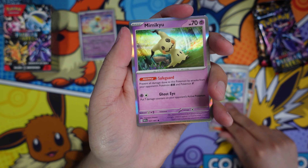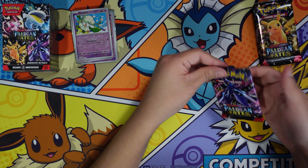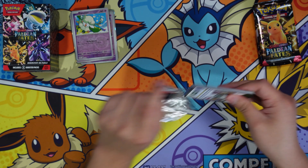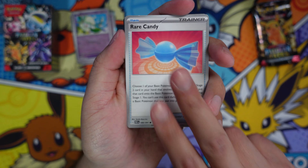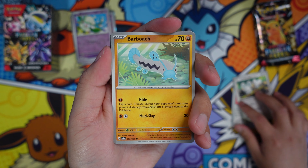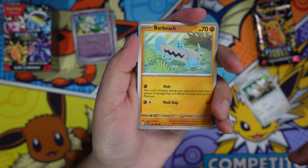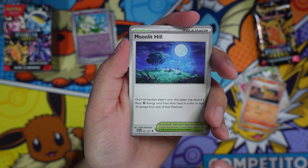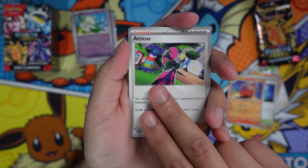We got another Kotini — no pulls again. Anyway, how has your Paldean Fates opening been? Have you guys opened a lot? Do you not care about the shinies? Are you waiting for Temporal Forces, which I believe is coming up in March? Pre-releases are happening very soon, which I am excited for.